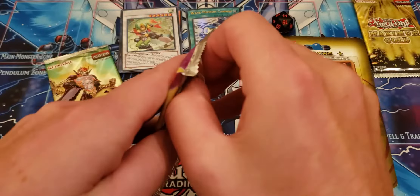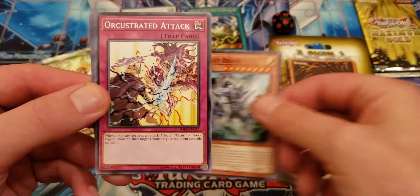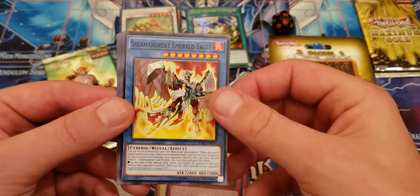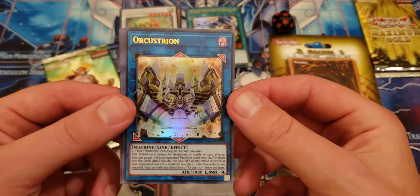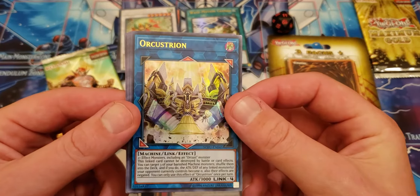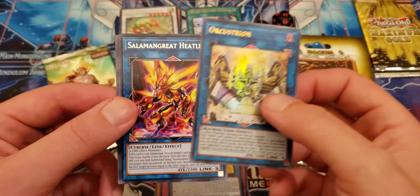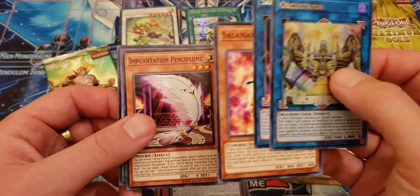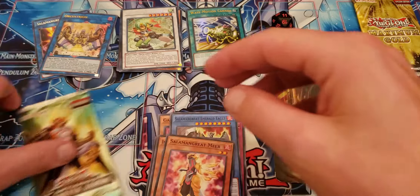Soul Fusion time. Galaxy Brave, Orchestrated Attack, Invincible Barrier, Salamangreat Emerald Eagle, Orchestrion. We got an ultra rare out of a three-pack little booster box — that's pretty damn lucky. Orchestrion, Link 4. Salamangreat Heatleo, Salamangreat Near, D.D., Incantation, Pencil Plume. That's pretty good.